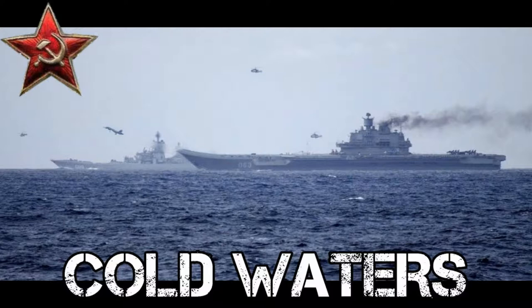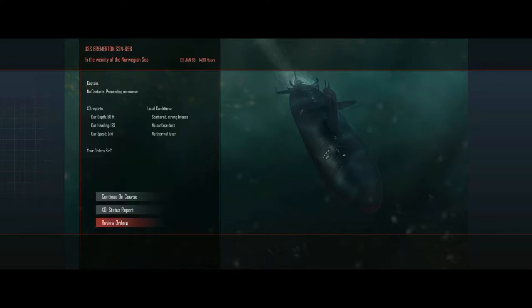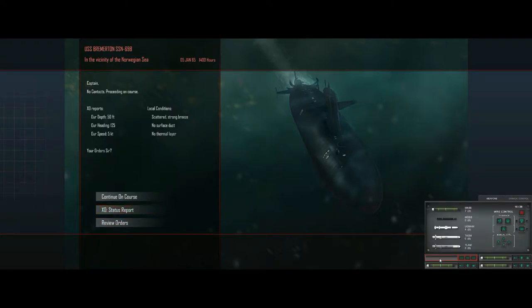Hey guys, welcome back to the Dungey Gaming channel. We're going to continue on with our Cold Waters 1984 campaign and see what sort of trouble we can get up to. Intel reports a wolf pack of enemy subs, two to four Foxtrots, so we'll just get reloaded here and get ready to take these guys on.